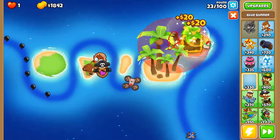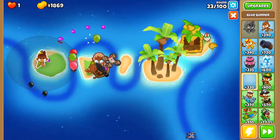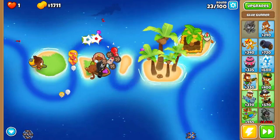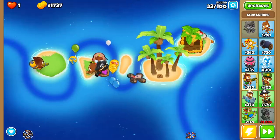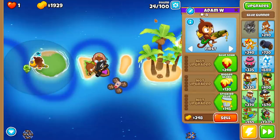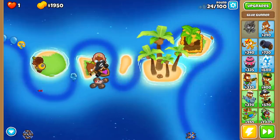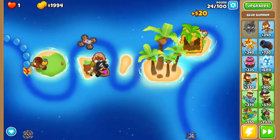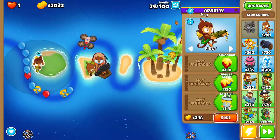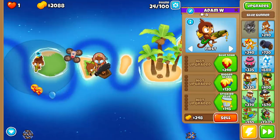Glue is a really, really hard tower to use in BTD6. It was ridiculously overpowered in BTD5, and even in Battles for a little while it was pretty OP. But it's hard to use right now — there's just no easy way to say I definitely want to use glue in this way. The best way we're gonna use it today is just with a simple Bigger Globs.